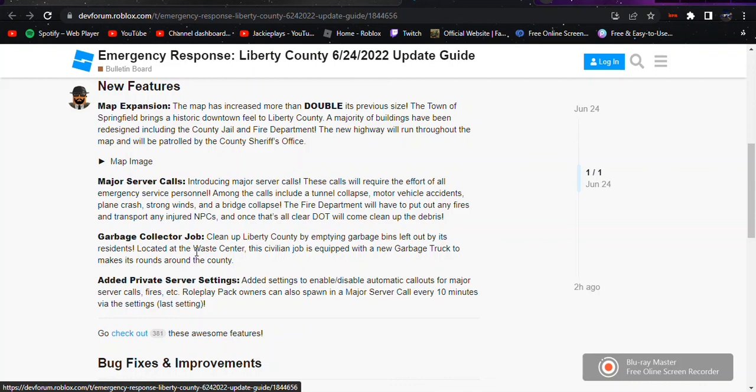The fire department will have to put out any fires and transport injured NPCs. Once that's all clear, the DOT will come and clean up the debris. There's also a new garbage collector job — you can clean up Liberty County by emptying garbage bins left out by residents. Located at the waste center, this civilian job comes with a new garbage truck. Private server settings have also been added, including enabling and disabling automatic callouts for major server calls like fires.